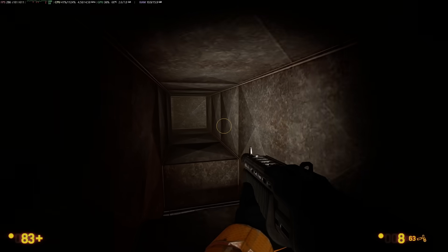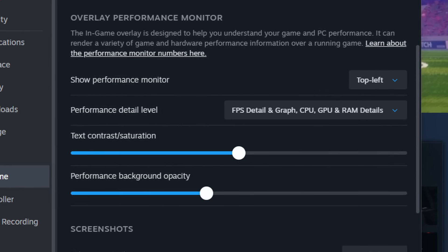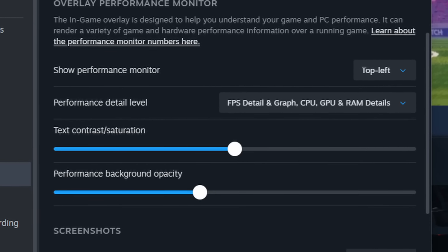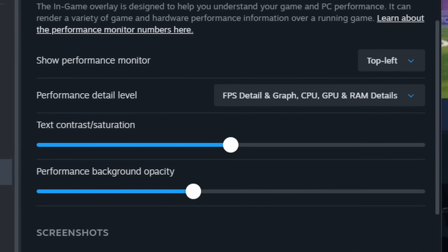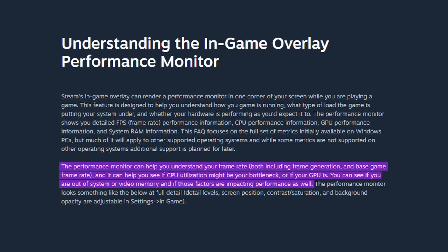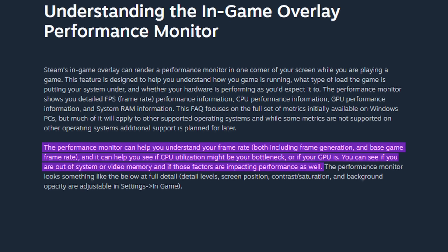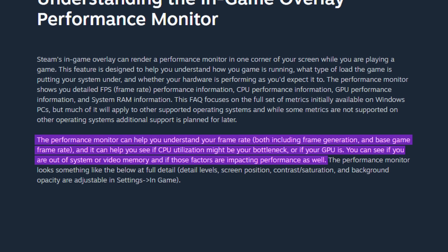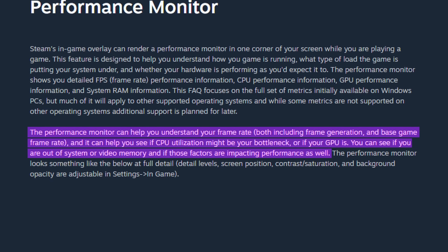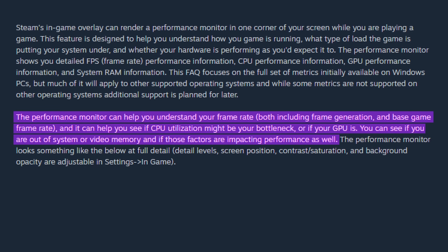Valve even gives you more customization options. You can completely change the contrast and saturation with a scroll bar to your desired look, and there's even background opacity to make sure you can easily see it. Valve says the new monitor can help you understand your frame rate, see if your CPU or GPU might be your bottleneck, check if you're out of system or video memory, and see if those factors are impacting performance.